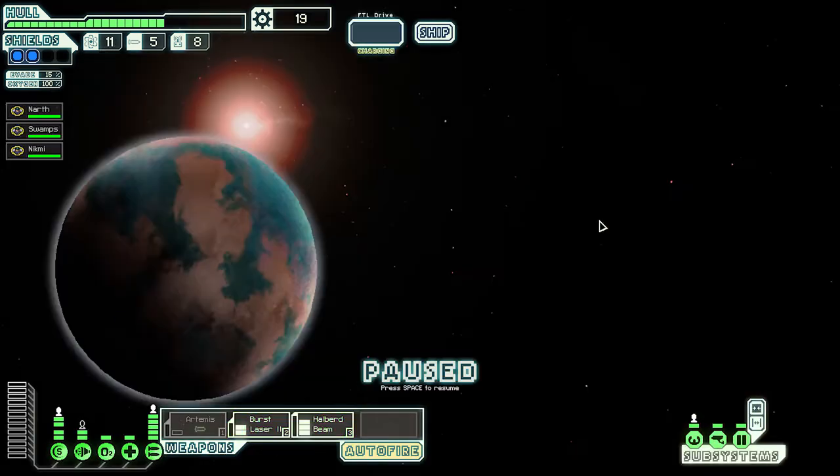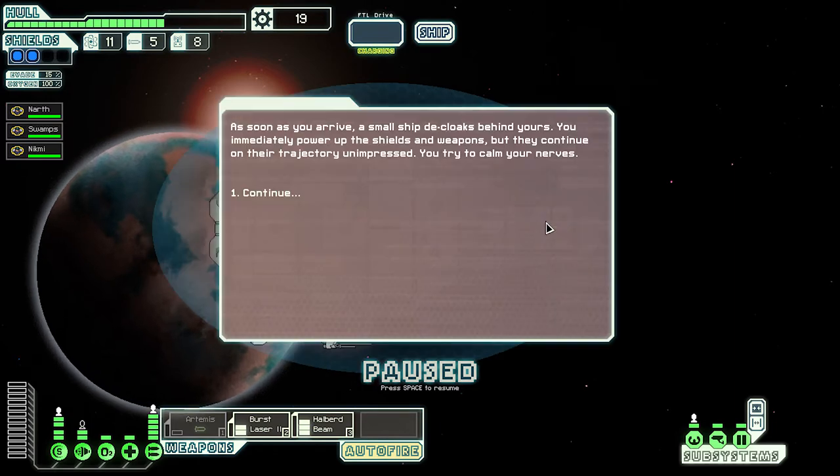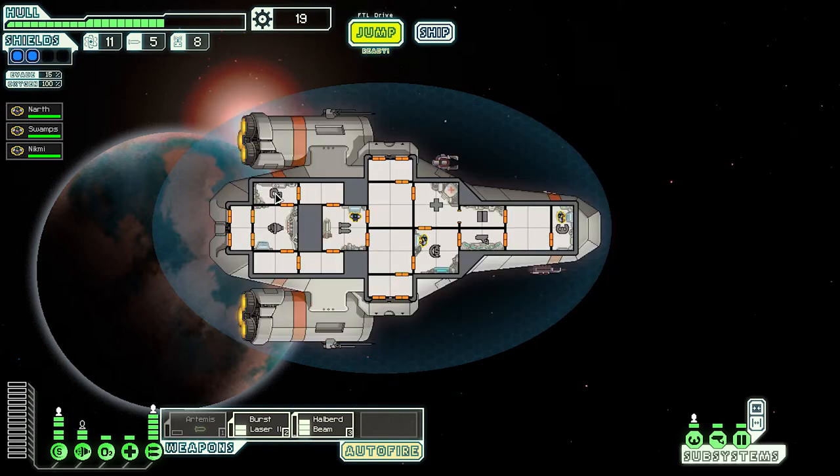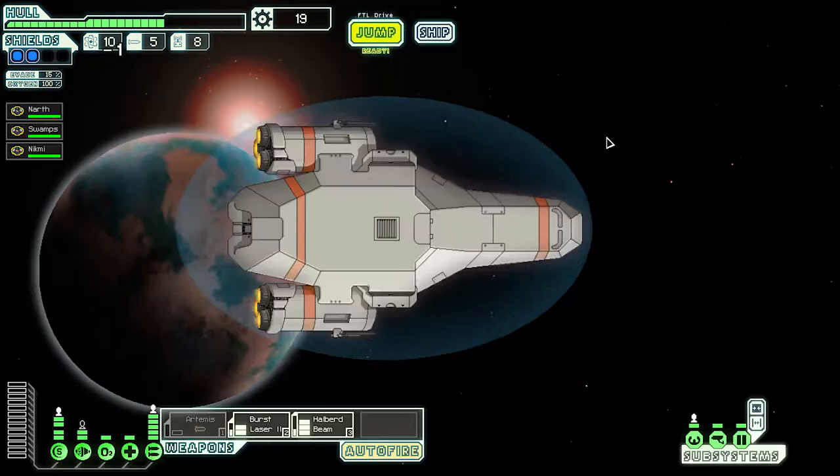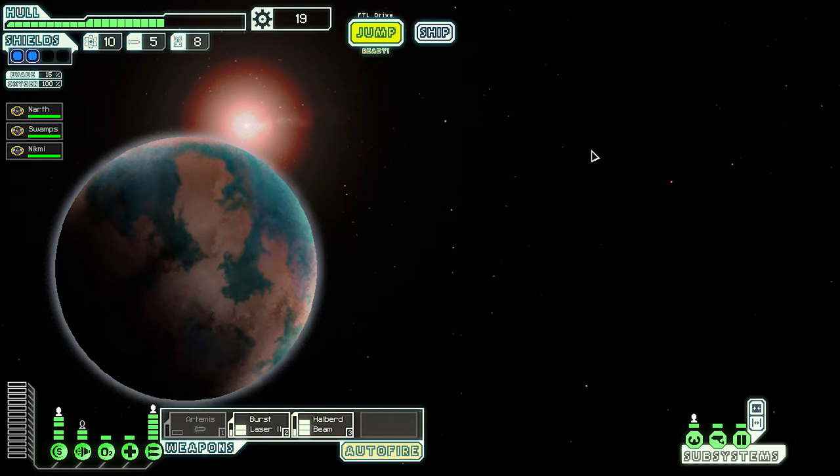Let's make the jump and check it out. Narth, Swamps, and Nick Me — Narth is at the helm doing really good. I don't know what that meant but let's just get out of here. I don't want to leave the sector just yet, we still got some time.